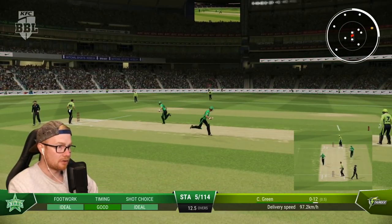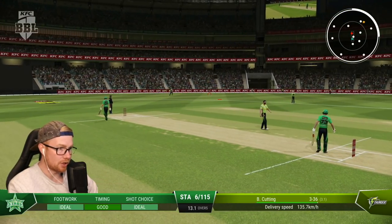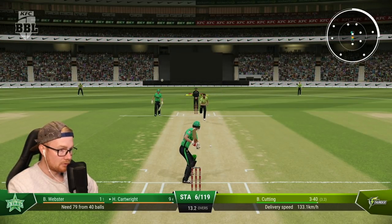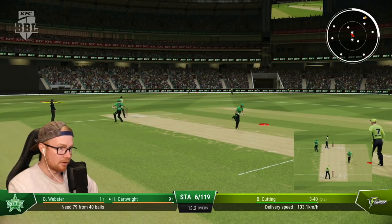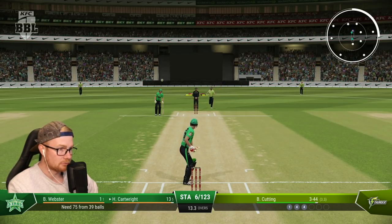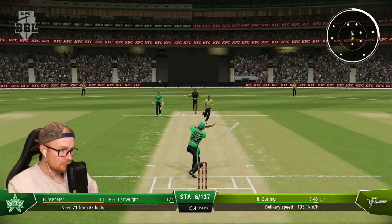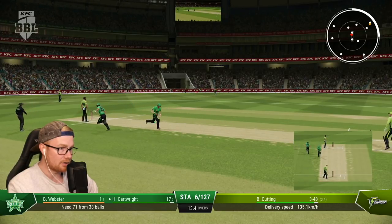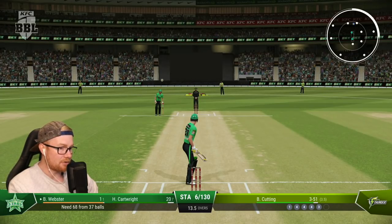Six for 119 — still a smoky chance. 79 off 40, come on son. Oh, it's in the gap — could be another four! I didn't think I hit that at all well — it's going for four! Nine off so far, we need to go around 12 so this is a good start. And again Hilton — that's another boundary! Six for 130. 60 off 37 seems way better now.